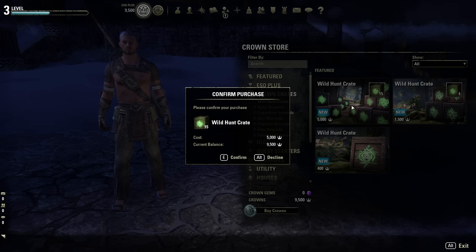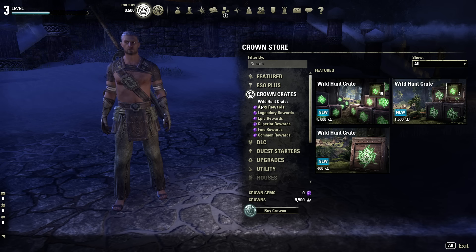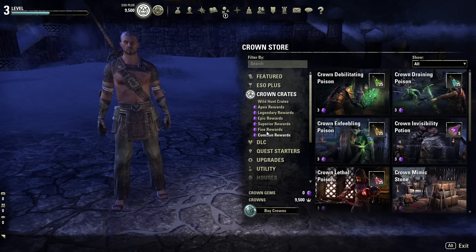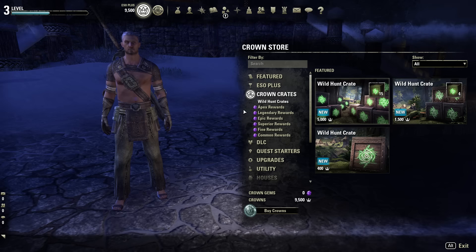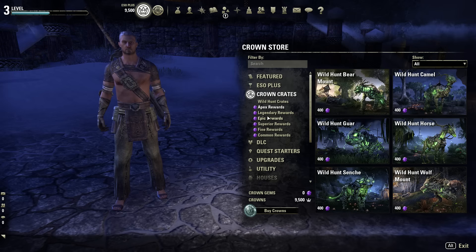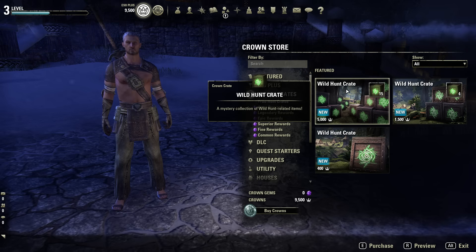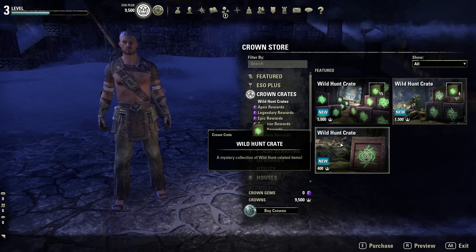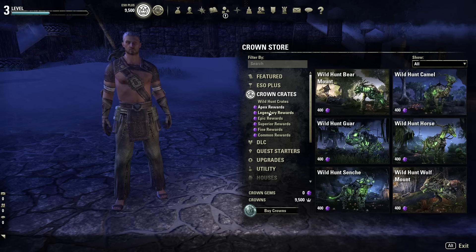Let's click on one to see what's inside — I'm not going to buy it, I want to keep my points. So we've got Wild Hunt Crates. There are tiers: Apex rewards, Legendary, Epic, Superior, Fine, and Common rewards. The Apex rewards are probably only one per crate, and everything that becomes more common you'll see a lot of. The Wild Hunt theme hints this is Morrowind-themed with the Warden coming up. Let's look through and see what we get.